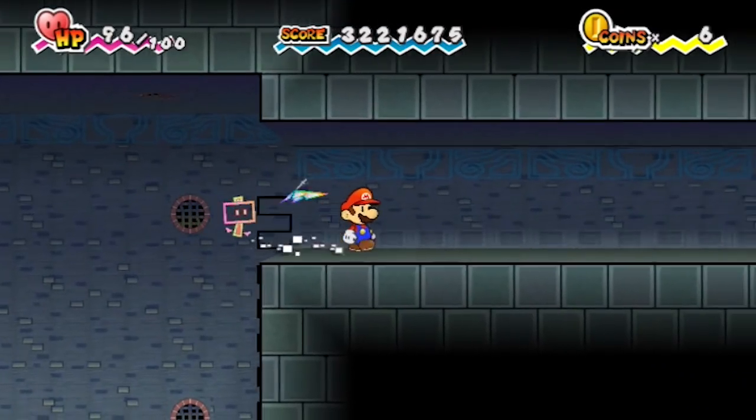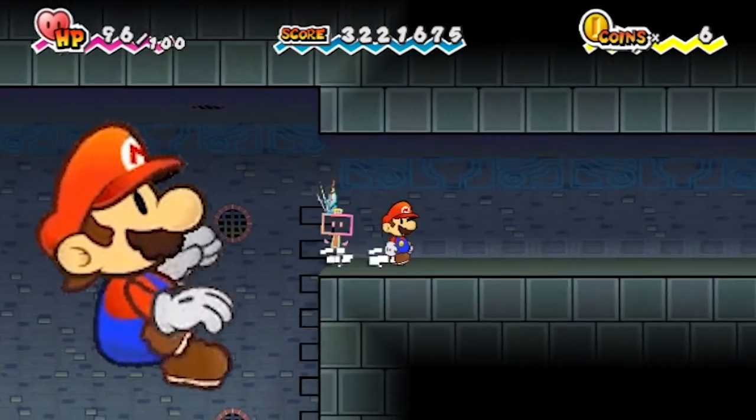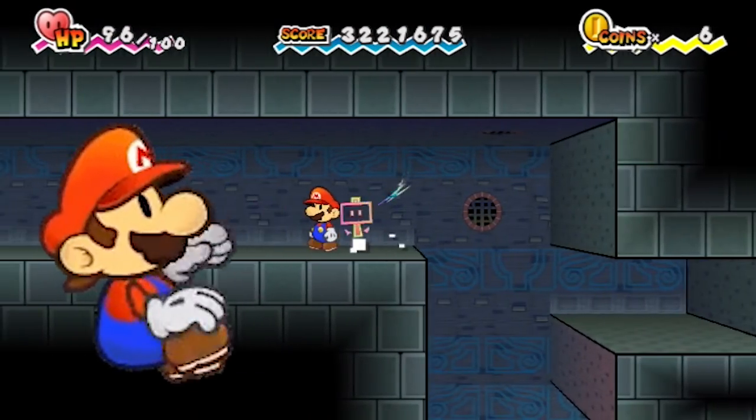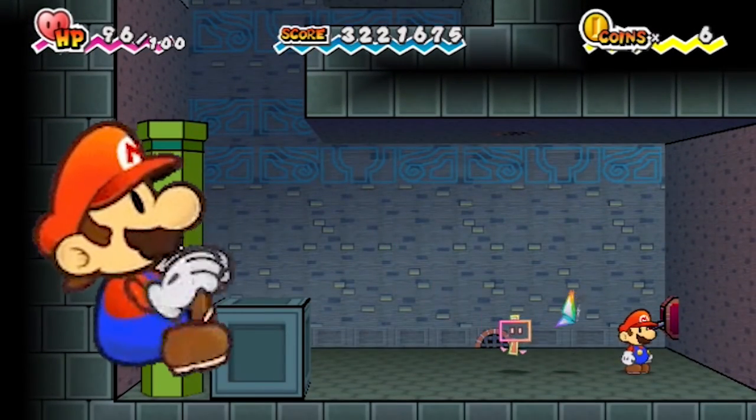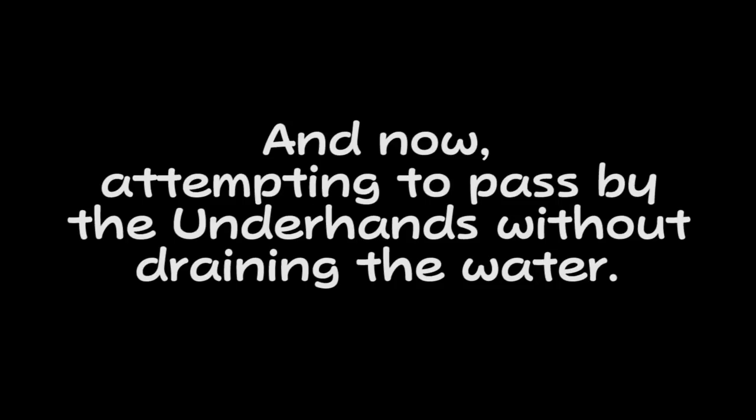Another funny thing about Mario here is he has an animation for climbing a ladder from the side, but you can't actually get that in the game. Even if I tried changing the perspective, I couldn't get it to trigger.